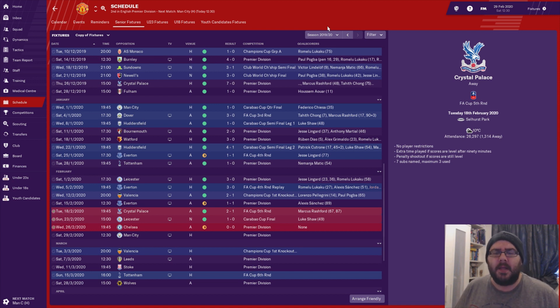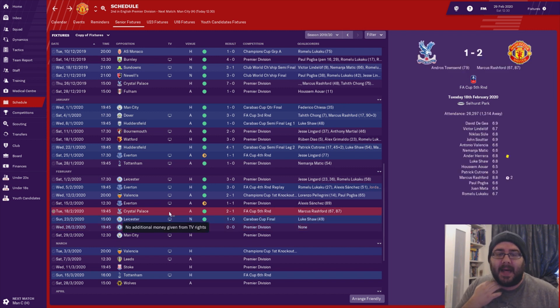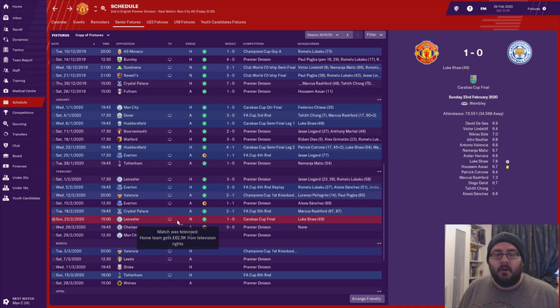City at home in the Premier League and Valencia in that second leg in the Champions League. We've played three games since we last met — we beat Palace 2-1 in the FA Cup fifth round with a slightly rotated side. Palace put up a really good fight but Marcus Rashford with a brace and Andros Townsend with the goal in between puts us 2-1 up and into the next round of the FA Cup. We'll have Spurs in the sixth round.